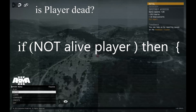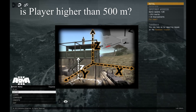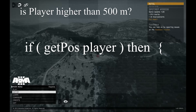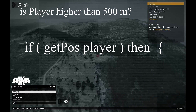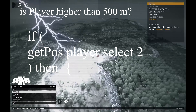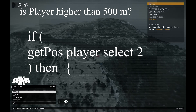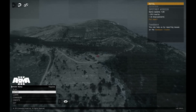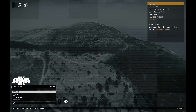Is he higher than 500 meters? If you haven't seen my video on game coordinates and the three-dimensional axes, you can go watch it right now. I explain there in detail that the command getpos returns a unit's position in all three axes. The third one, the z-axis, represents the vertical position — in other words, distance from the ground. So all we need to do is get the position of the player, pick the third element from the returned array — that's the one with the index of 2 — and then compare it to 500.